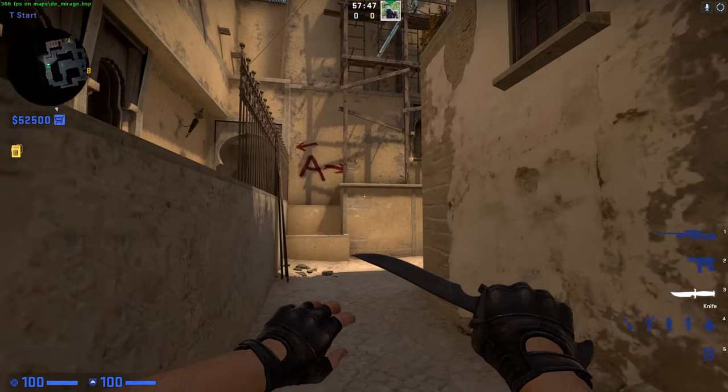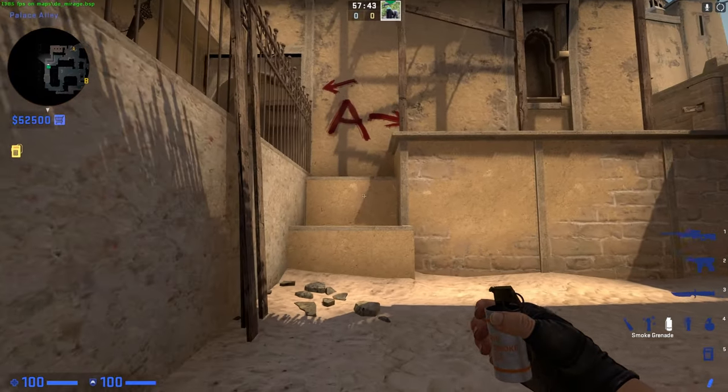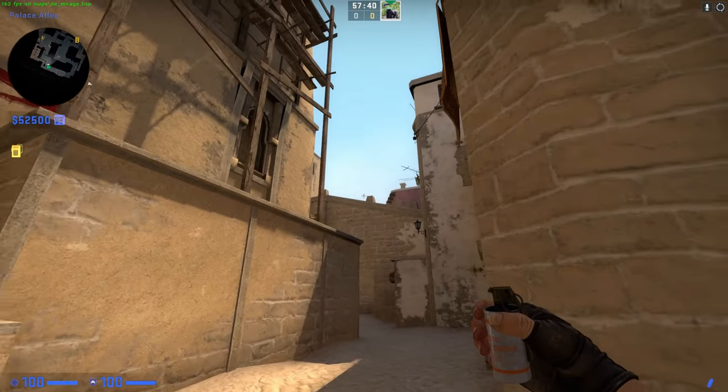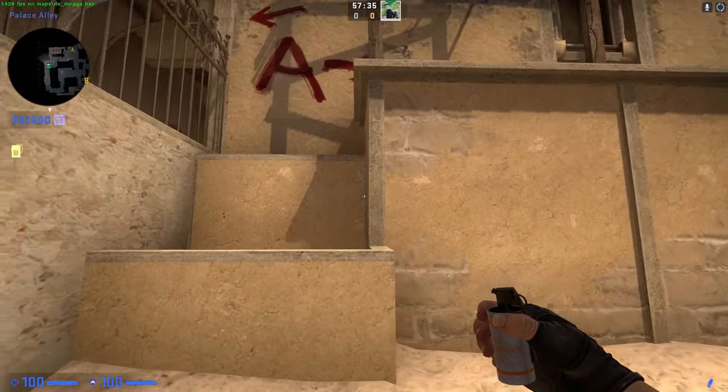Hello everyone. In this video I will show you how to easily smoke stairs. It's for both 128 tick and 64 tick since it's only a throw smoke, so you don't need to use the jump throw, so there are no different timings.